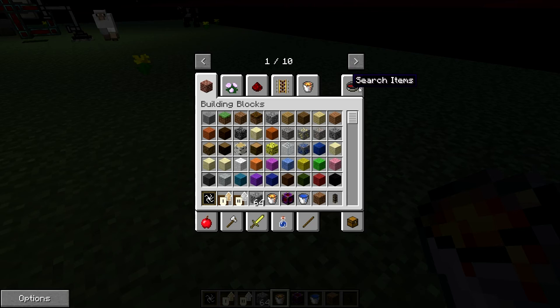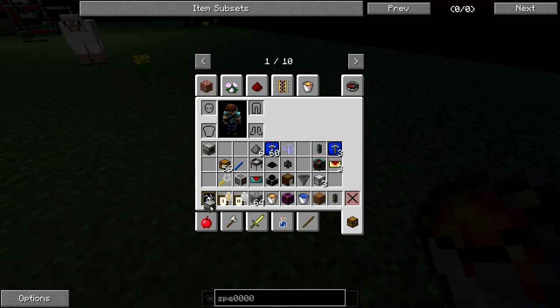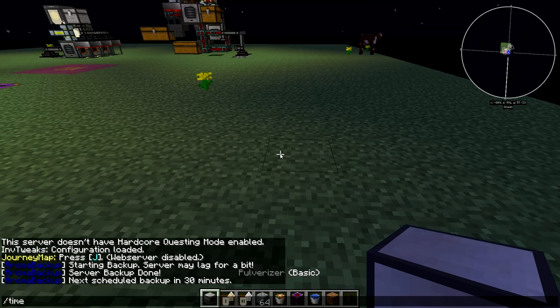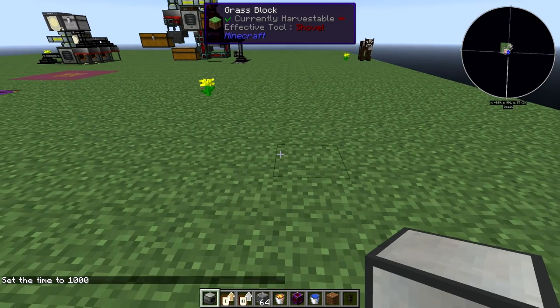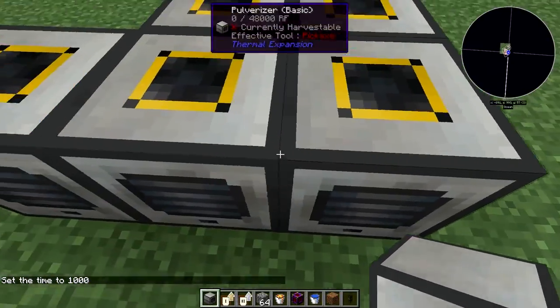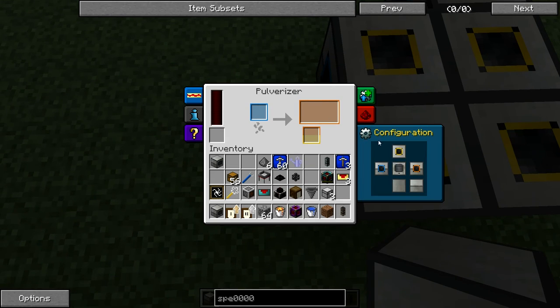We're going to start with six pulverizers. I can't cheat in the resonant ones so we'll stick with basic for now. We want them in this pattern - one, two, three - to keep it all nice and small. We'll set all the pulverizers up like this: blue is your input, orange is output, and yellow is secondary output. If you haven't used Thermal Expansion, you probably have since most mod packs include it.